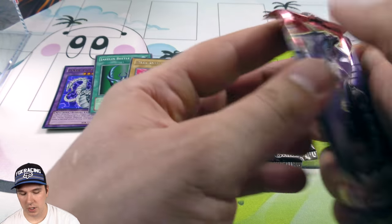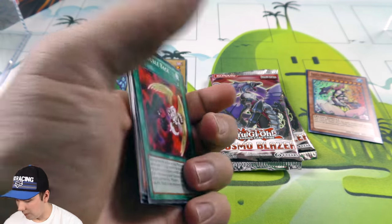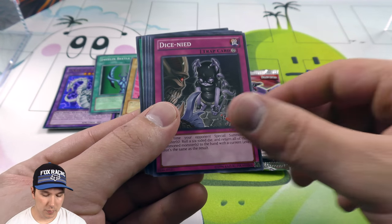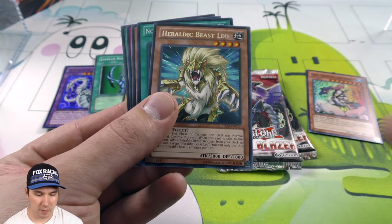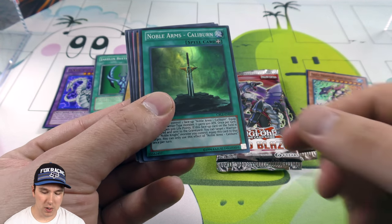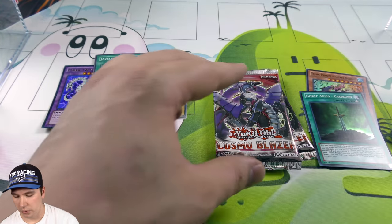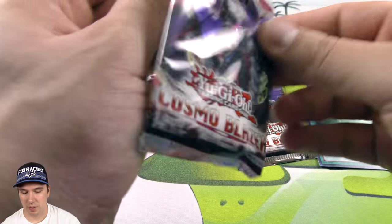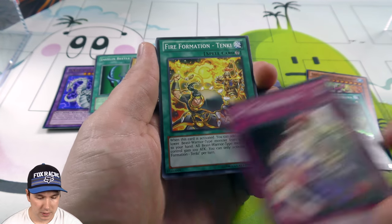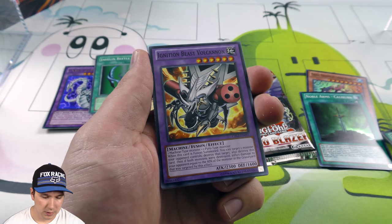And over to our Cosmo Blazer part of our opening — we have three packs, almost half of our packs actually. I don't know if it's predetermined which packs are put in here, or just a little bit of a mix. We've got a Noble Arms Super Rare Equipment Spell Card — very cool. Two foils so far. Let's see if the Cosmo Blazers will keep giving us some love. If I recall, there is Breakthrough Skill in here, so we have a chance of pulling an Ultra Rare or Ultimate Rare. Breakthrough Skill.